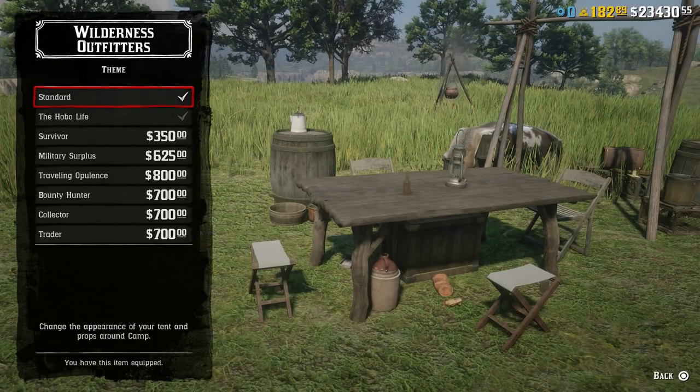At number 12, we have camp themes. There are a few different themes: hobo life, survivor, military surplus, traveling opulence, bounty hunter, collector, and trader. You start off with standard and can buy another one if you really want, but I recommend limiting it to that. They don't provide any benefit — they just change the style of your camp. I've seen many players, including myself, make the mistake of buying every single one, but you don't ever need to change them, and you're never at camp long enough to even notice the style you've selected.